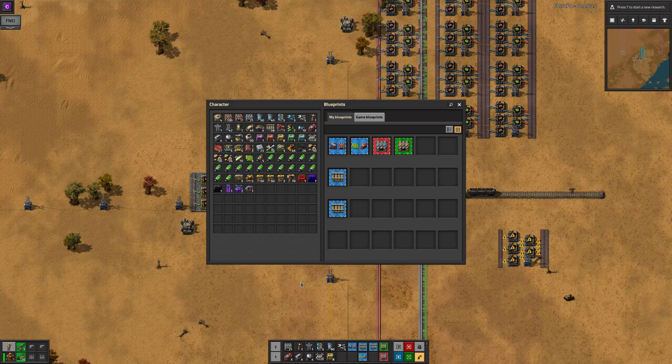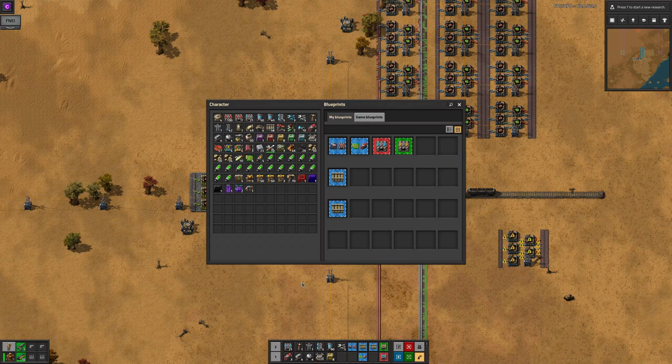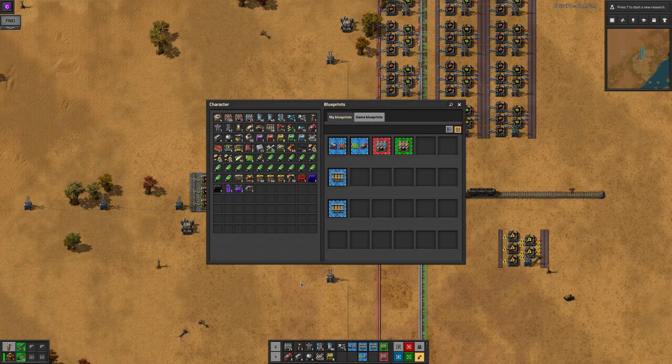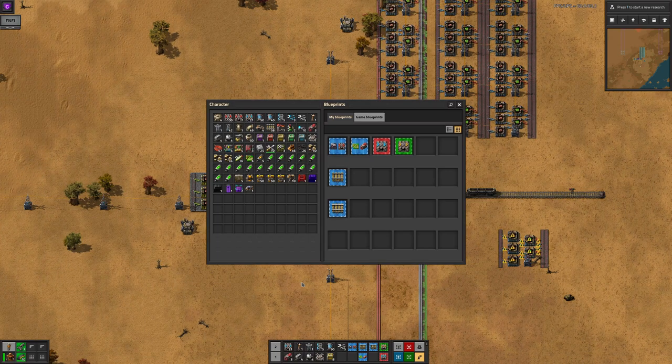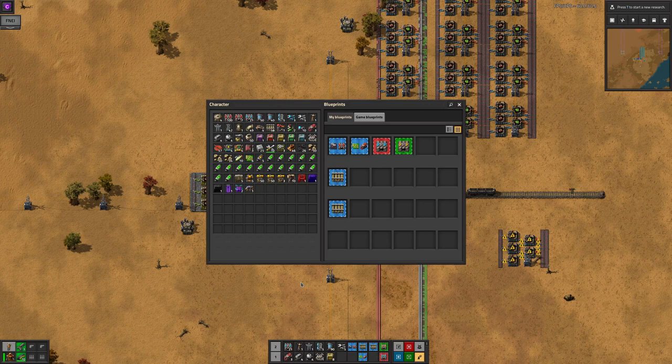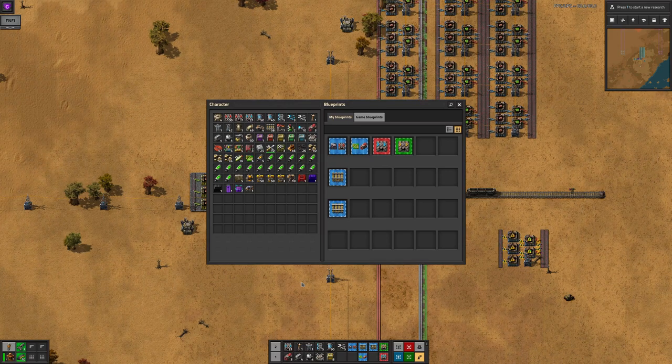You'll see that there are two tabs at the top of the window. These allow you to have personal blueprints which only you can see but will appear in every game you play, and shared ones that will be visible to anyone in the current game. This is great for when you have a standard station design — you can save it into the game blueprints, and everyone else in your game will be able to use it.